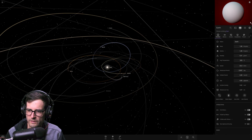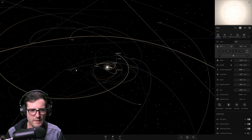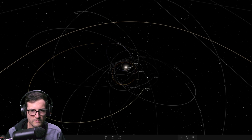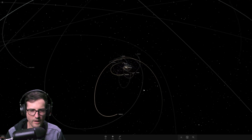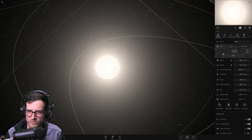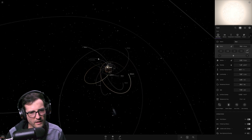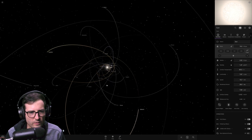Let's times it by two again - this will be eight times the size. The sun is now eight times its current mass and everything is just going crazy, all the planets going nuts, including Jupiter and Saturn. Look at how wide Saturn's orbit has become. Still not a black hole - it's still just a regular-looking old star. Times two again, so this will be 16 times the size.